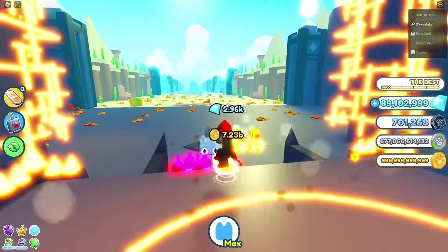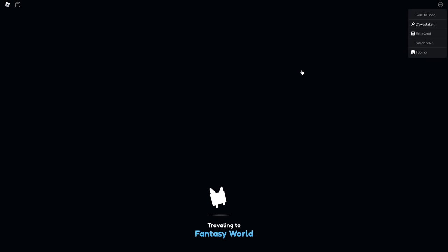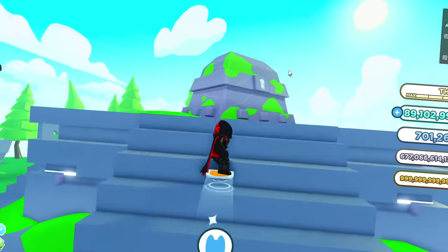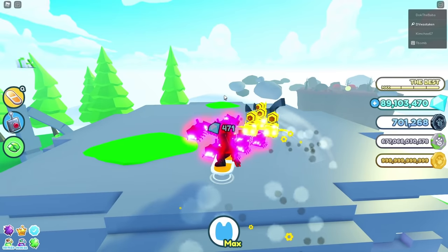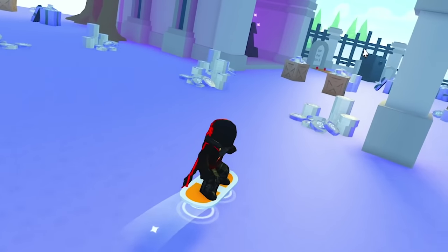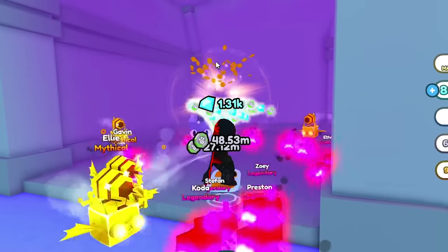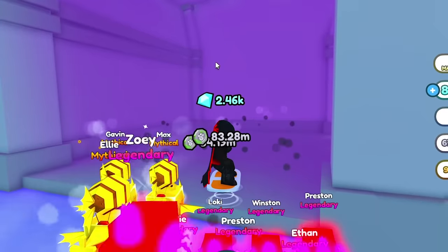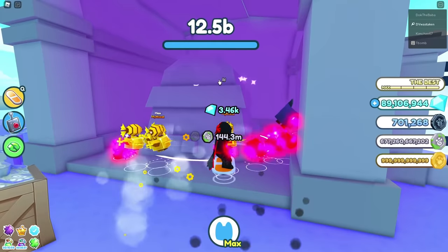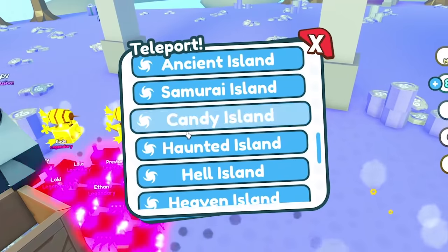Even if you go to Ancient Island, which some people grind, I have better ways. Over here I'm getting about 400, which is roughly the same as volcano. Then at Haunted it's kind of the same — around 400 and you still have to wait for the chest to respawn. It's about 500 every second and a half or two seconds, which is not bad, but it's just not the best.